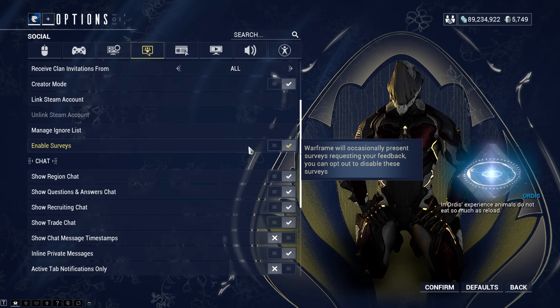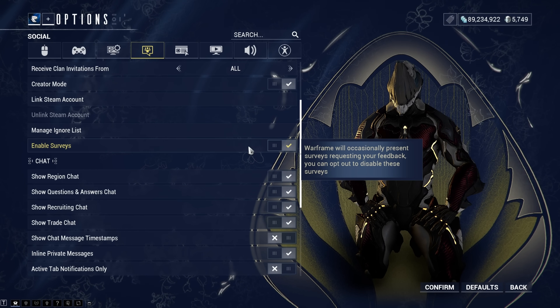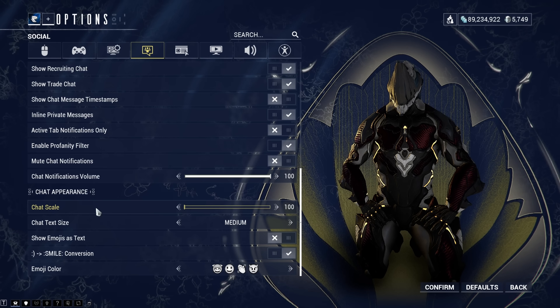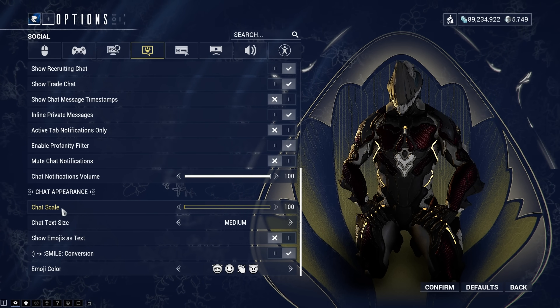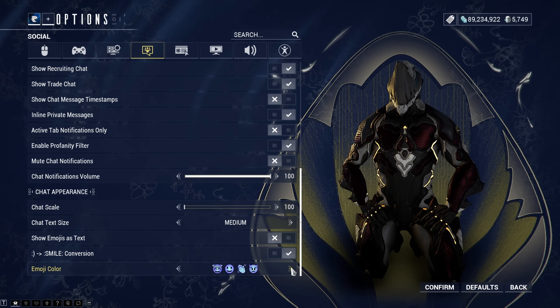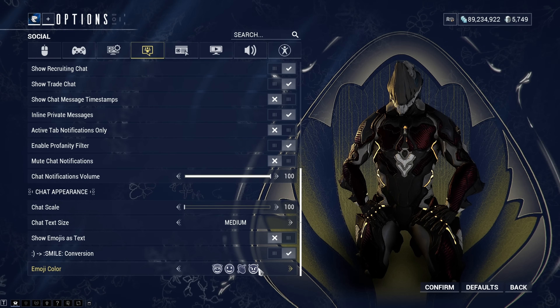Sometimes you get a pop-up in game asking a random question. If you have 'Enable Surveys' ticked, you're going to get these random pop-ups asking things like 'have you been enjoying Warframe?' or 'how did you hear about it?' If you find it hard to see the chat, you can up the scale in there as well as the text size. And if you really wanted to, you can come in here and change the colors of the emojis.